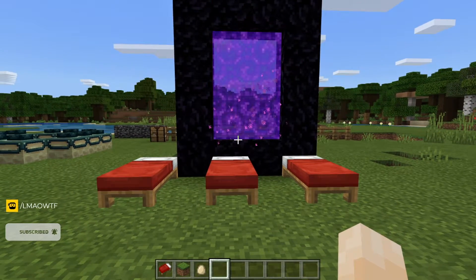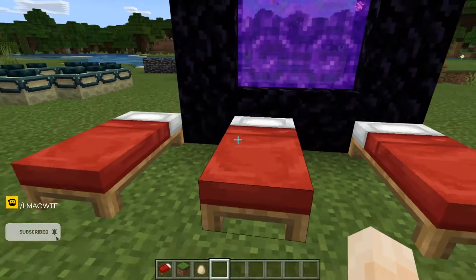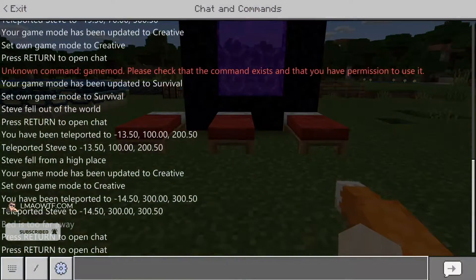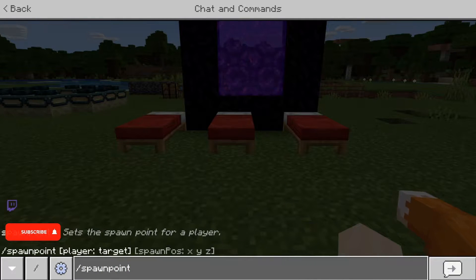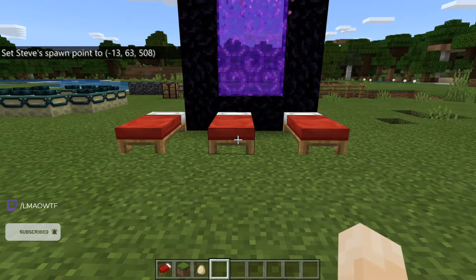Hello ladies and gentlemen, today I'm going to show you how to set your spawn point in Minecraft. The first way to do it is to get a bed — the last bed you slept in at night will be your new spawn point. The second way to do it is to go to your console and type /spawnpoint.